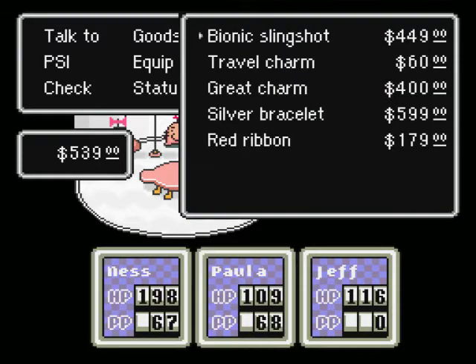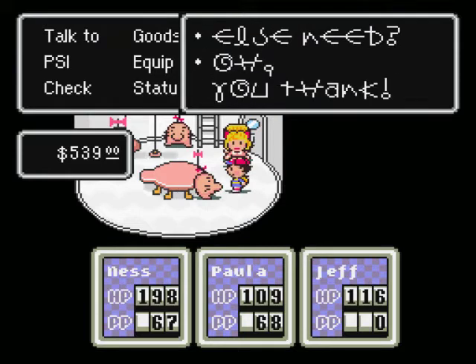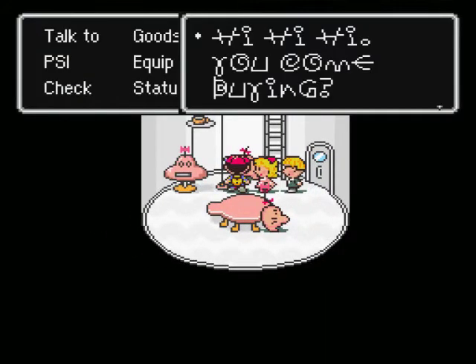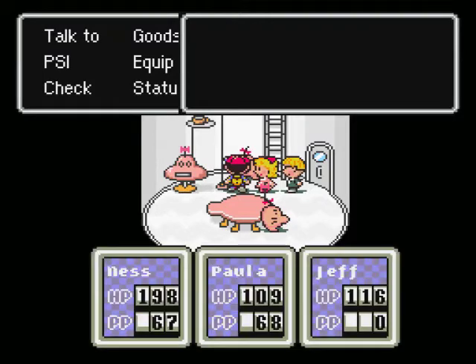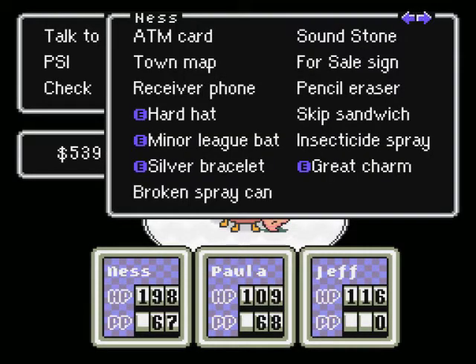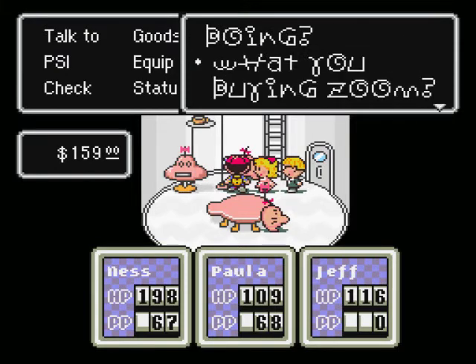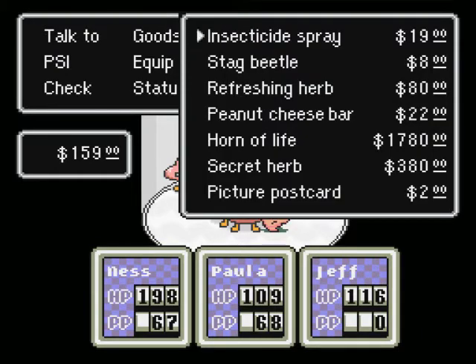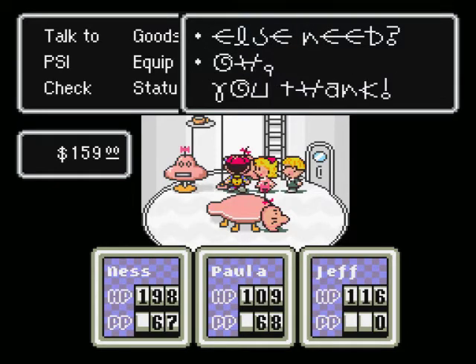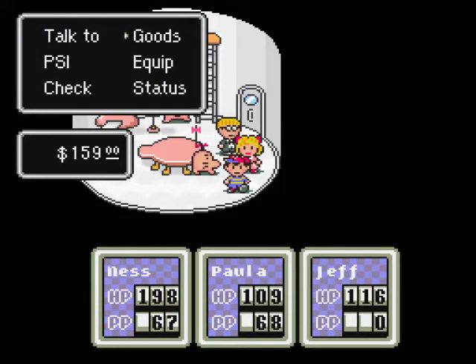And then we'll buy... oh, he doesn't have any. I thought I could get those here. Oh well. What is this guy — is he also a sales guy? Yeah, this is more like it. So, refreshing herbs, secret herb — I need another secret herb. I guess we'll have Paula carry it. She doesn't already have one, does she? Okay. Let's move some items around. The down-arrow thing is getting to me — I'm gonna go switch out controllers.